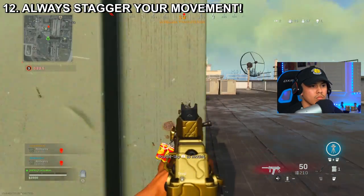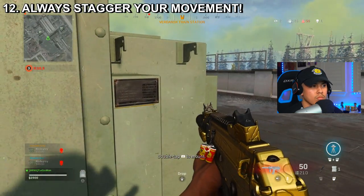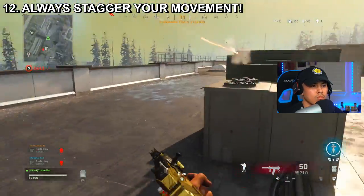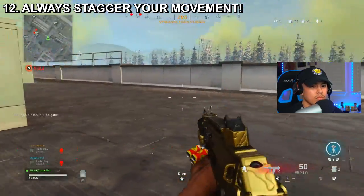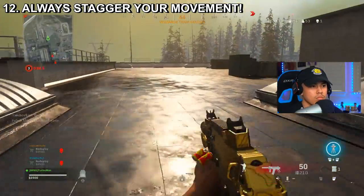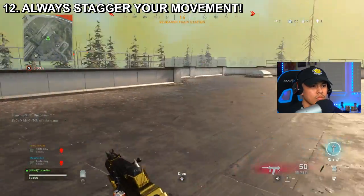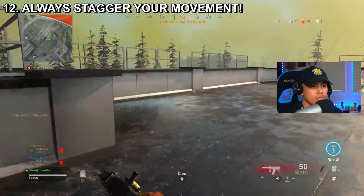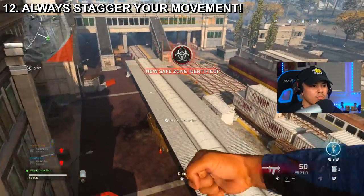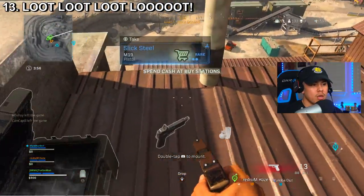Tip number twelve: when traversing around the map, always stagger your movement. Try not to run in straight lines in open areas, as unsuspecting enemies can easily kill you, especially if they have a sniper equipped. Staggering your movement and making it unpredictable makes you a harder target to hit. Even when looting or waiting around, never stand still — it only takes a quick second for someone to get a headshot on you and before you know it, you're in the gulag.